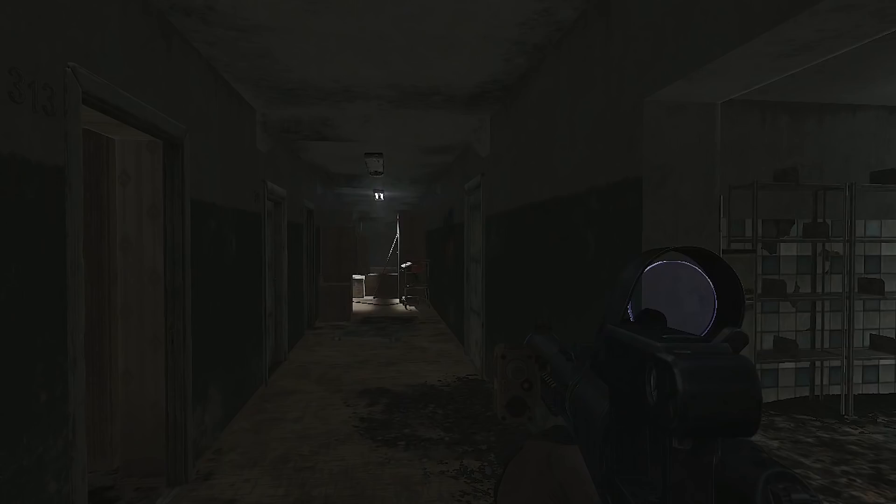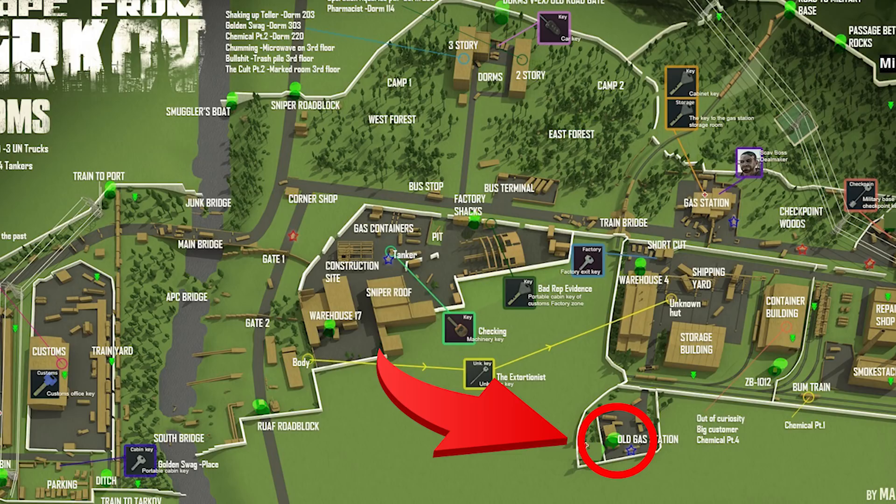We didn't find a key tool or a docs case this run, but this room does have a chance to spawn them. I've seen weapon cases and RSASSes here — you can find almost anything. The key is definitely worth it. The next location is still on customs and you don't need a key for this one. Just be careful because there's only one way in and out.